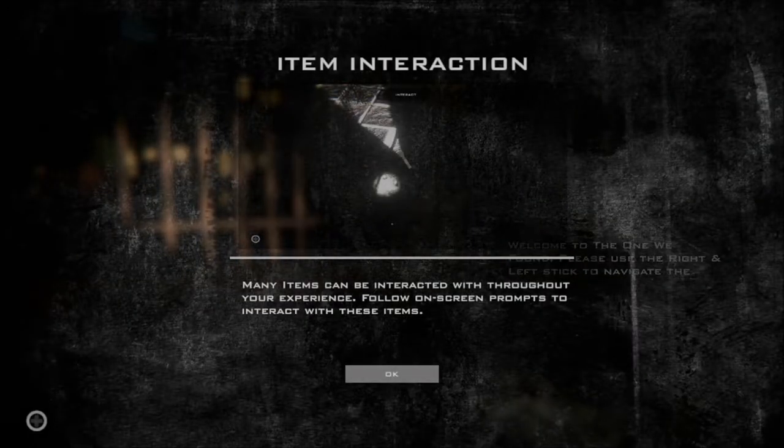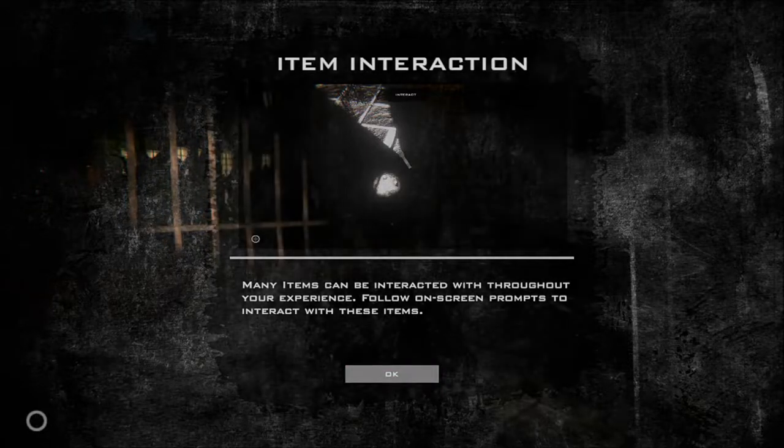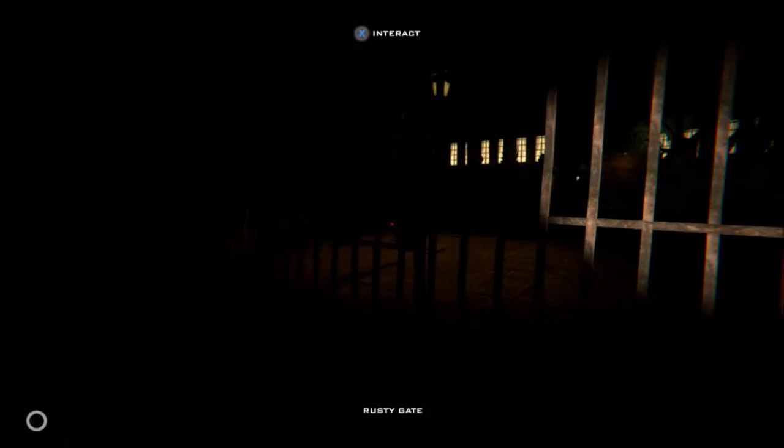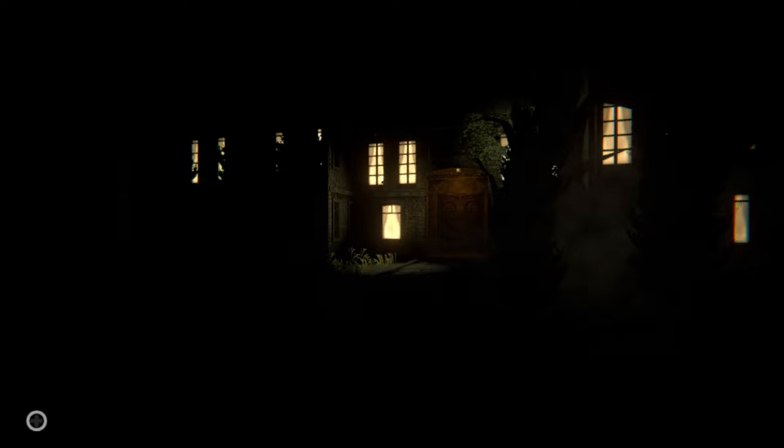I believe this is one of those jump scare type of games. Item interaction — so many items can be interacted with throughout your experience; follow on-screen prompts to interact with these items. Interact with the gate. I'm not sure if it's going to feature any hiding or any combat — this is a first look so let's just see how we get on.